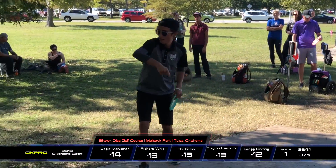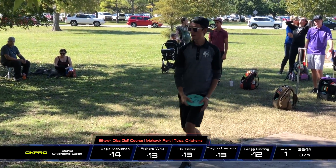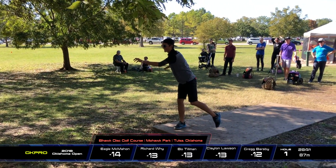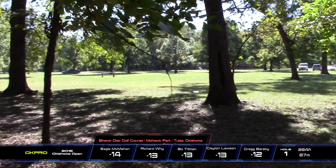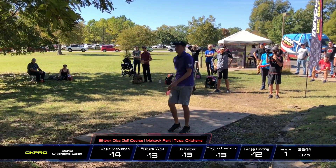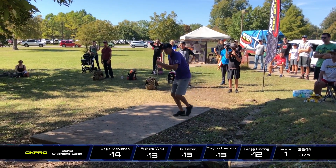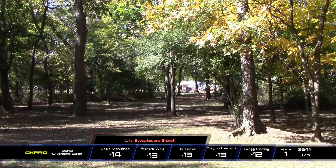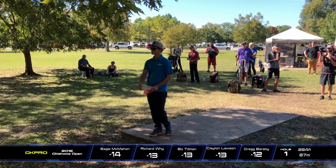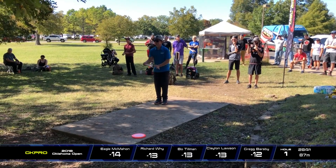First we have Eagle McMahon who is actually tied for the highest rated player in the world right now along with Paul McBeth. He had a really good season this year. Looks like he's throwing most likely an MD3, just right up the gut. There's an initial kind of jail in front — about six trees you've got to get past, but once you're past those it's pretty much easy money. Richard's going with the forehand here, probably so he can see the gap the whole way, but unfortunately he hits a tree and kicks it right.